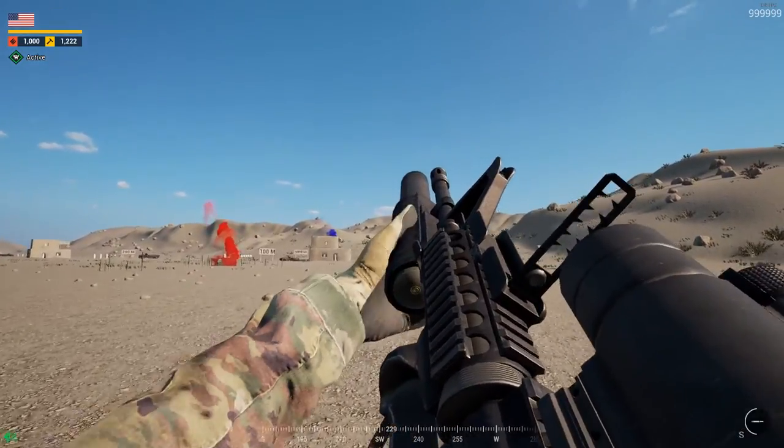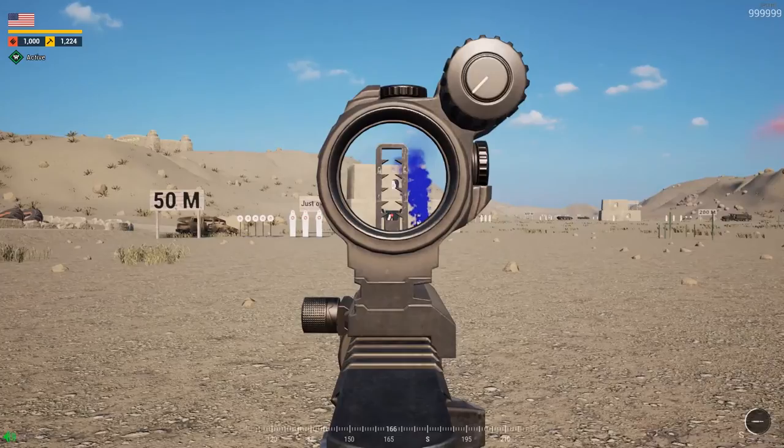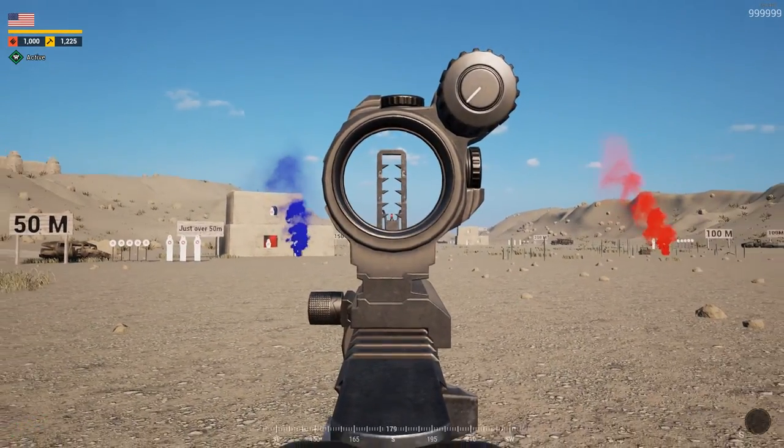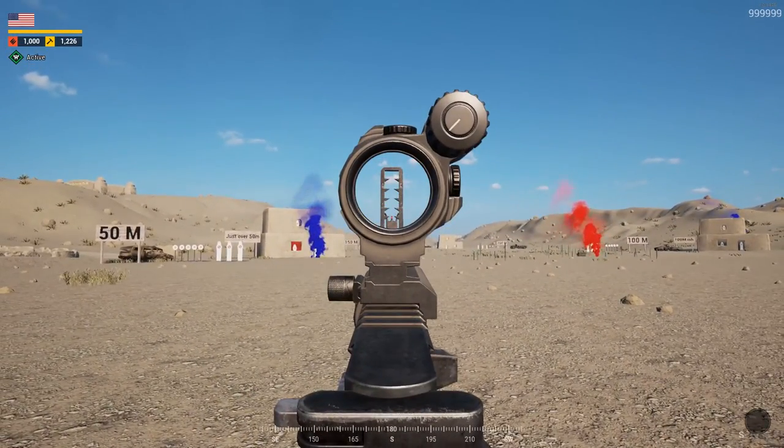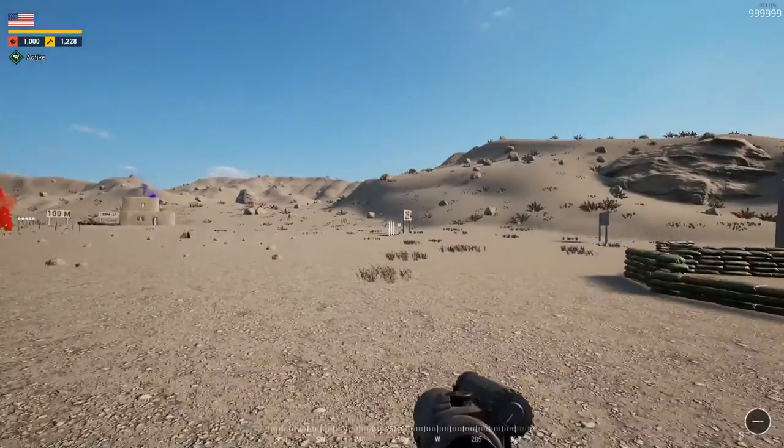Trying to get the red smoke in and around the area is a good idea, but if you actually hit the area itself too specifically, you're going to stop people from seeing where they're supposed to be shooting, which is obviously something we don't want to do.